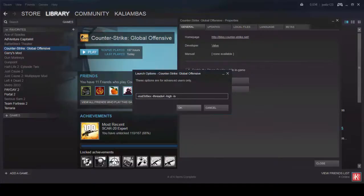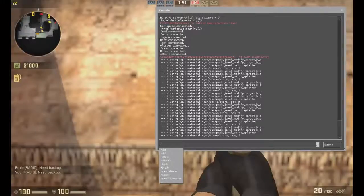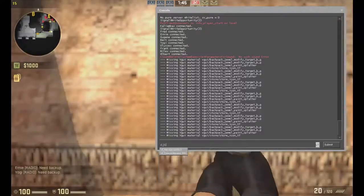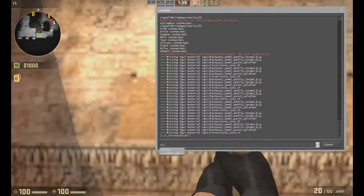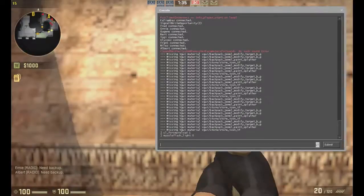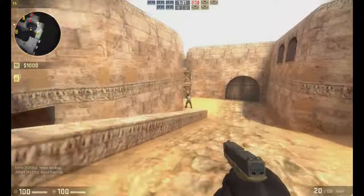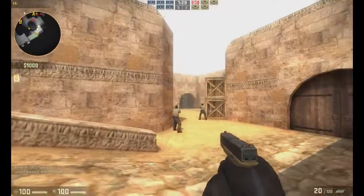Now let's go in the game and I will give you two commands for the console. These are the commands: cl_forcepreload 1 and muzzle_flash_light 0, and these will decrease the lag a little bit.